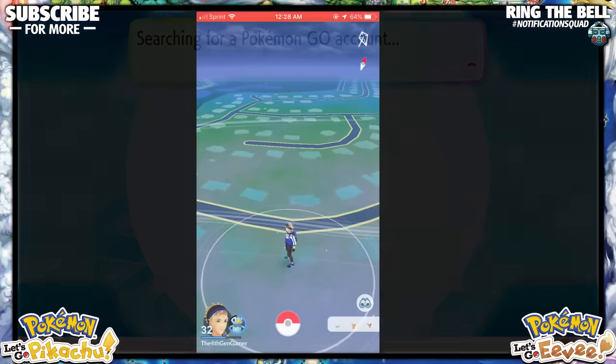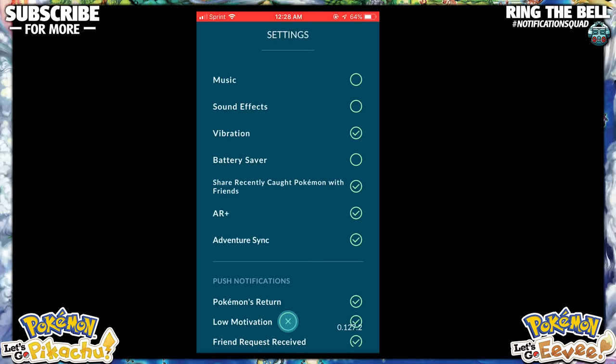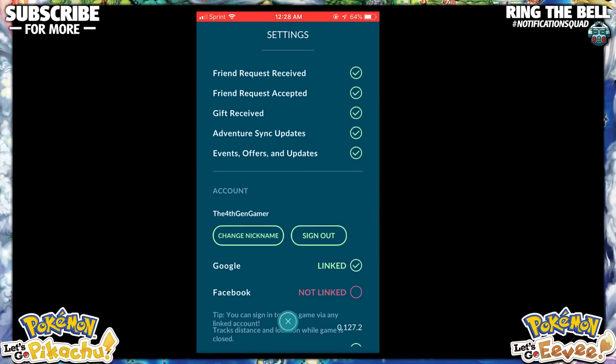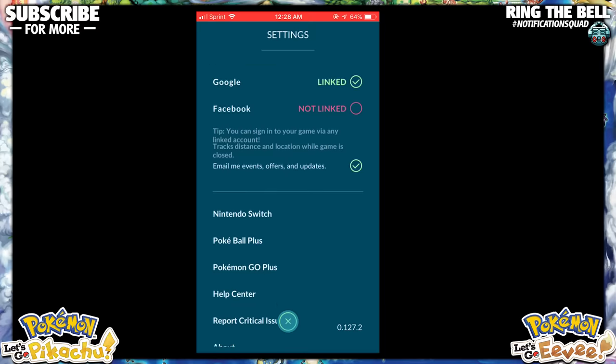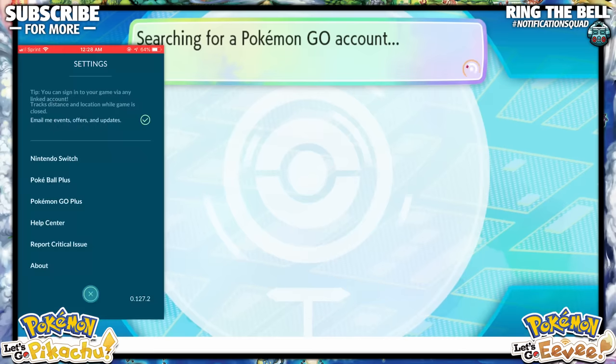Now, as you can see on my phone, we have Pokemon Go open and we are going to the Settings option. That's clicking the Pokeball and clicking the Settings option. If we scroll down, we see Nintendo Switch. All you have to do is just click that, and then they're going to try and search for each other.